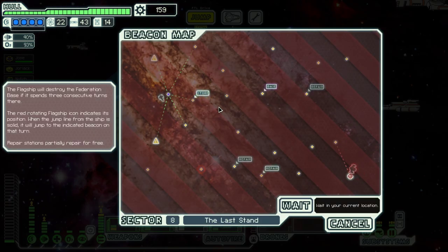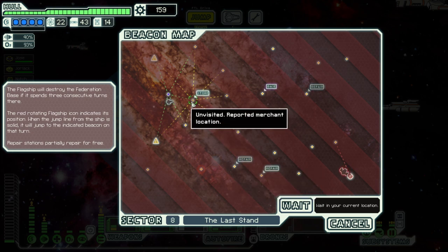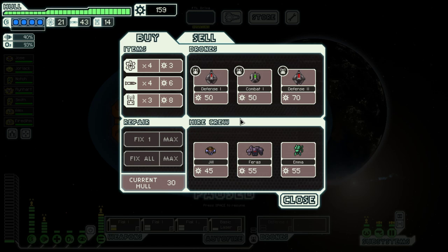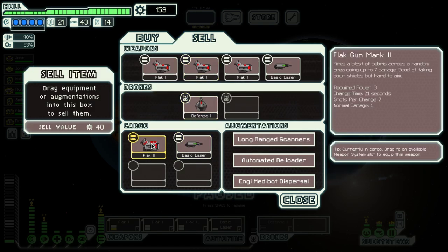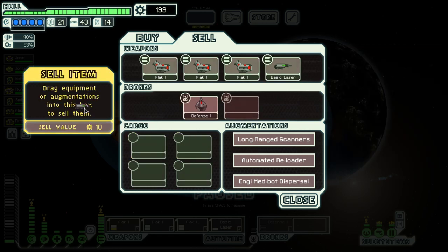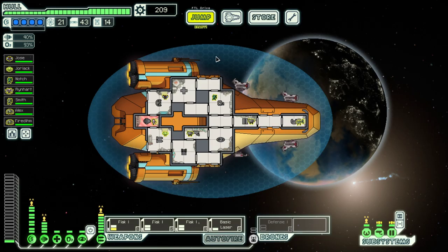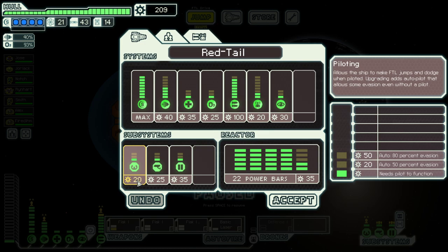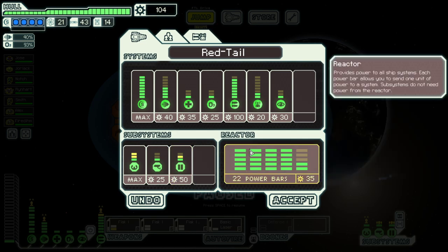We have a store there and a repair station there, so let's go to the store first. Let's sell this and this, and then see what we need to do. I want more power here. We do have three spare power bars — we actually need one more for the defense drone.